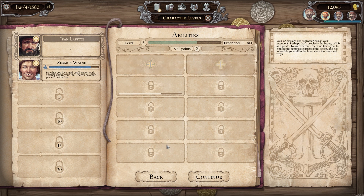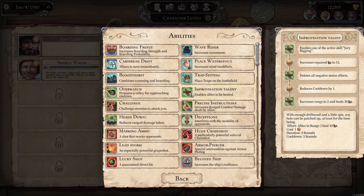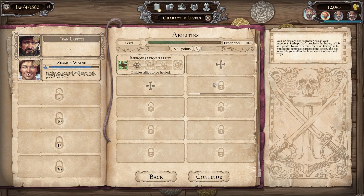By leveling up, these slots will gradually be unlocked, and you can equip them with various passive and active abilities.